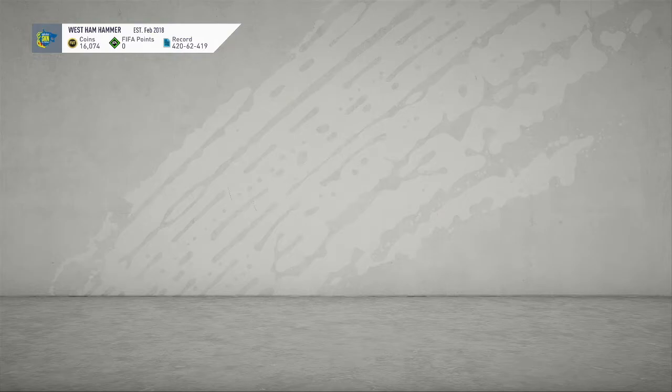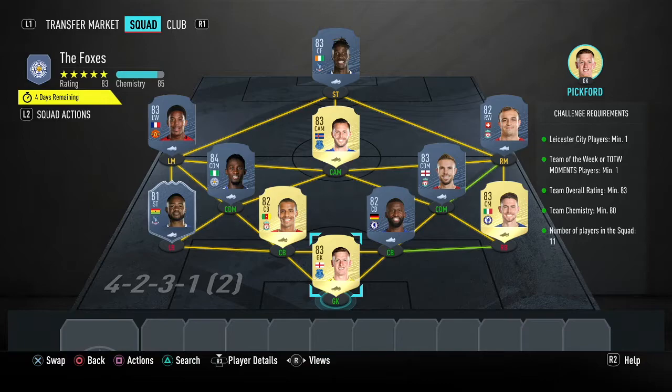So let's get into this. For the first squad builder, the Foxes, you need one Leicester player — for us that's Ndidi — one Team of the Week player, which for us is Jordan Ayew, and an 83 rating with 80 chemistry.